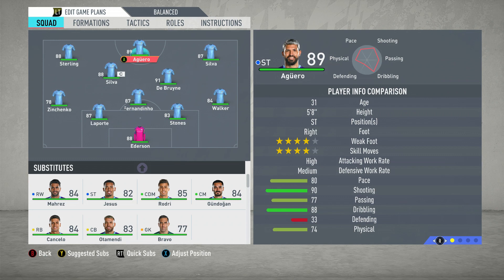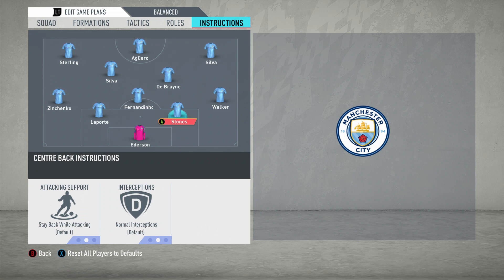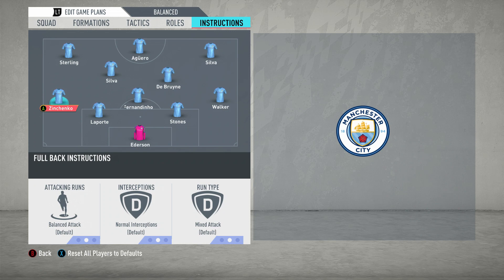Then of course you've got your front three — right winger, striker, left winger — and we'll come onto their roles and instructions now. So you've got sweeper keeper, which is newly added to FIFA 20 this year, which is a great feature. And these two centre backs of course will remain solid in their defensive positions.